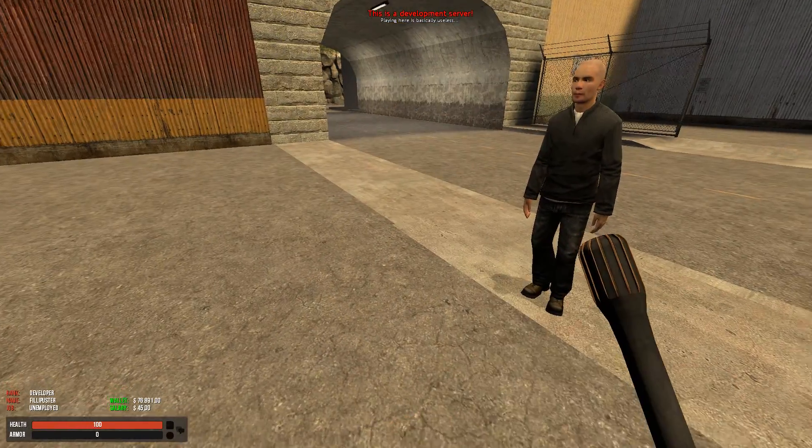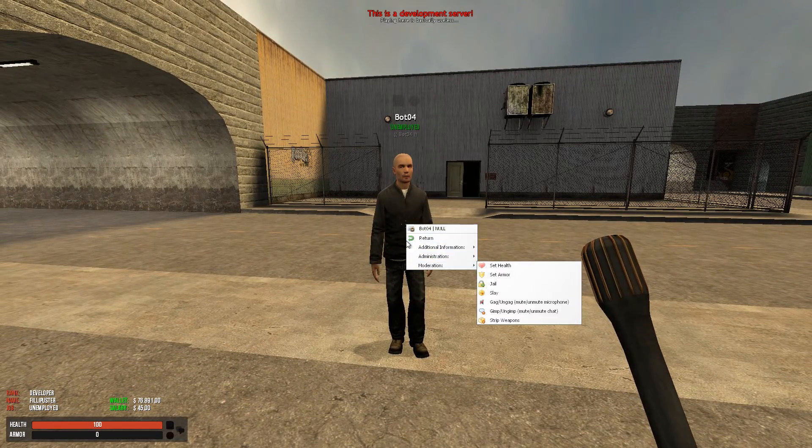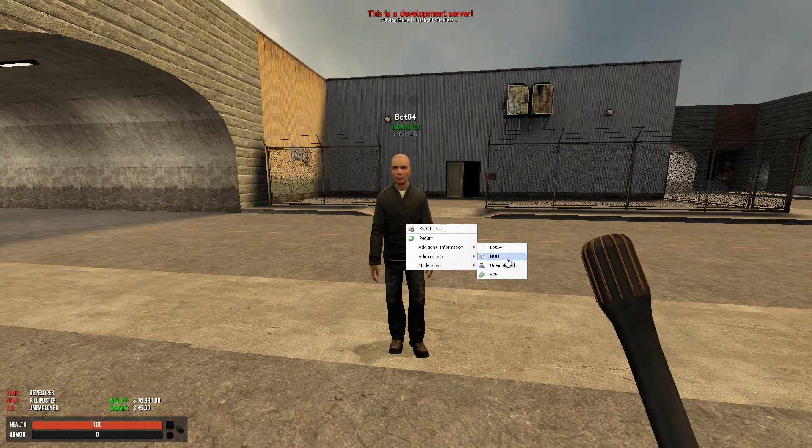To use the stick, you simply left-click a player — this is a bot — and you get a nice menu with different rows. The first row shows the player's name and their Steam ID. Because this is a bot, his Steam ID is null. In the second row, I can return them if I teleported them somewhere. The next row, additional information, gives me their name again, their Steam ID, as well as their job and their wallet amount.